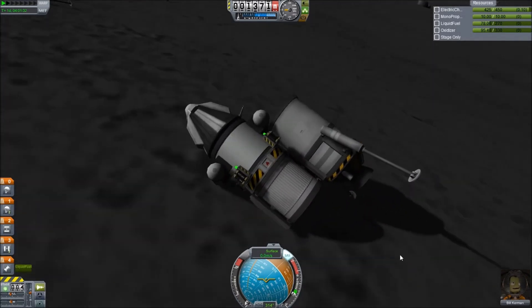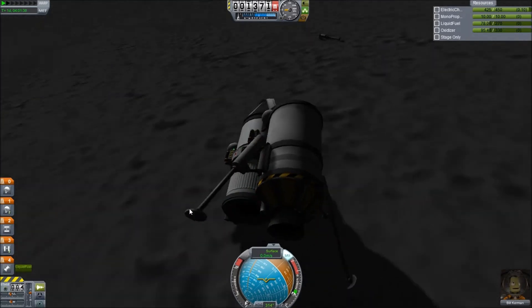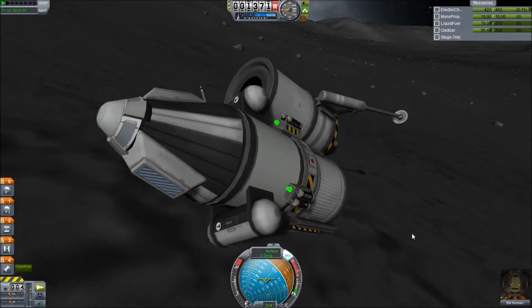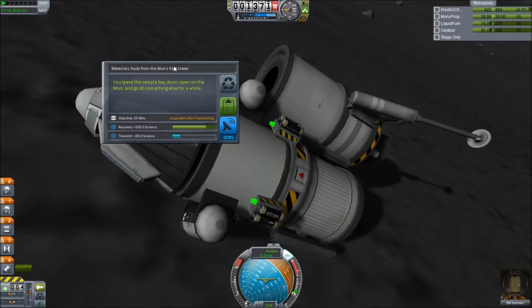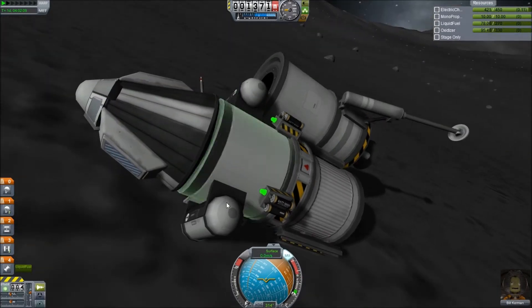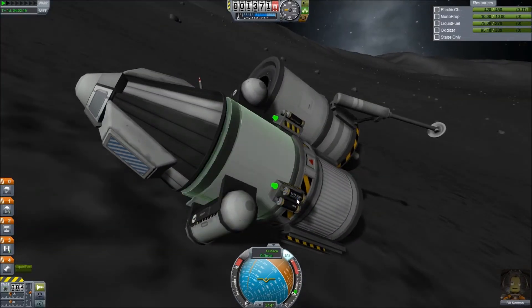We'll open up the materials bay. We are in the Moon's east crater. Look at that - a hundred science! If we actually managed to get this home, it would be awesome. That's forty science for some goo. Oh, I should have done that goo when we were in the air. I'll just do it now. I'm not gonna mess about later. Crew report. Excellent.